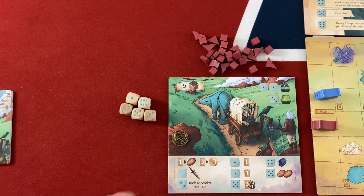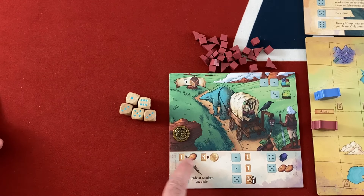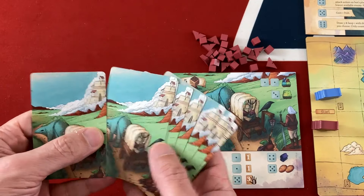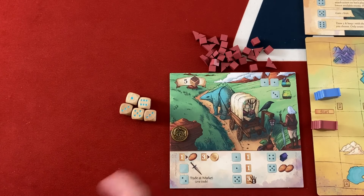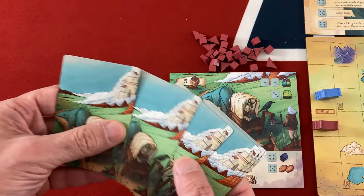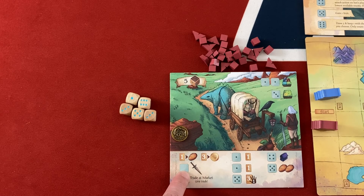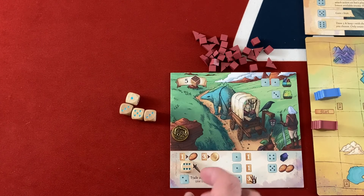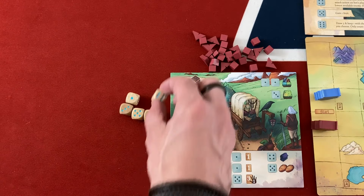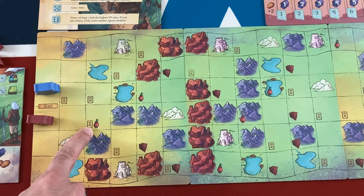Now I can place my dice on action spaces. Let's talk through the basic ones always on your player board. These are conversions you can do with basic cards — if you need more bread to play somebody or more coins to make a trade, you can discard one or three cards from your hand. This is a combat space and it's blank because this is the only type of space where the actual die value you place matters. So a six here gives me six combat, a one gives me one.